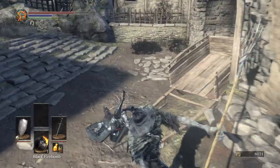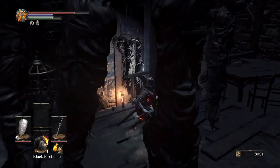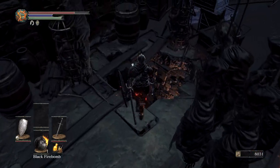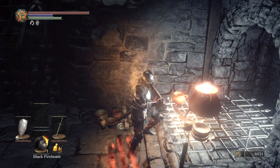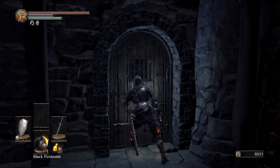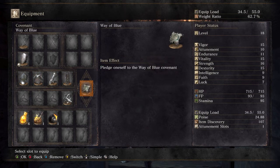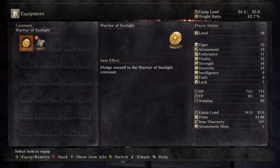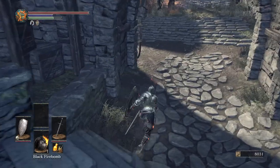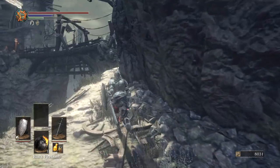Run right through these guys and go straight in this door. Knock that body down and grab this charcoal pine resin - it's like the gold pine resin we used last video on the last boss except it does fire damage instead of lightning damage. Now we're going to open this door after grabbing the sunlight covenant. Make sure if you don't want to run Way of the Blue you go ahead and switch to Warriors of Sunlight so you can start earning sunlight medals. But if you don't care about sunlight medals or faith spells, just keep Way of the Blue.